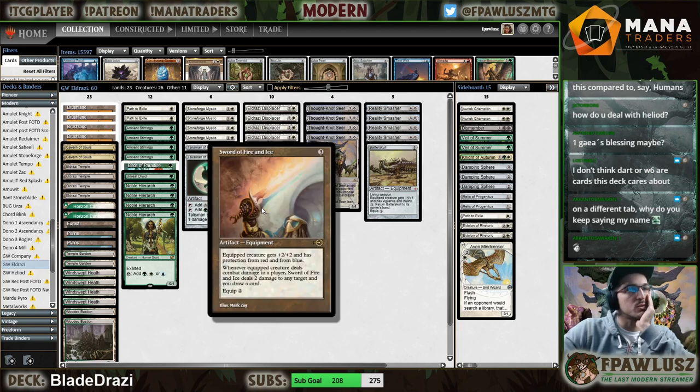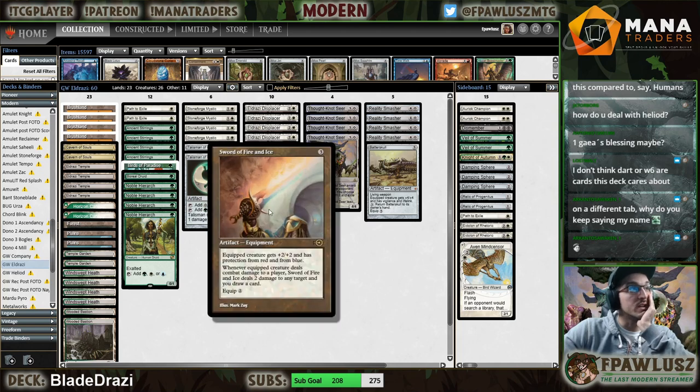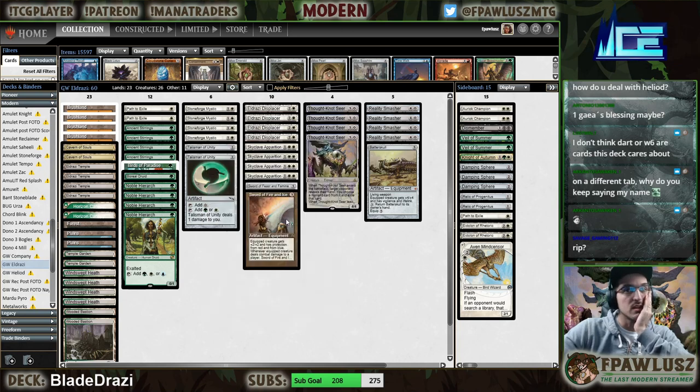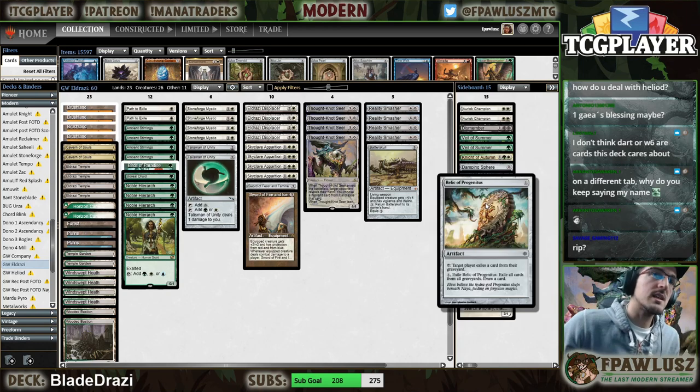Maul is just really, really nice — the problem is that moving it around is a pain in the ass. Rest in Peace? Like no deck cares about RIP right now. I have Relics going off Ancient Stirrings, which just seems better. It's also better against Snapcaster decks — I don't think I want Rest in Peace.